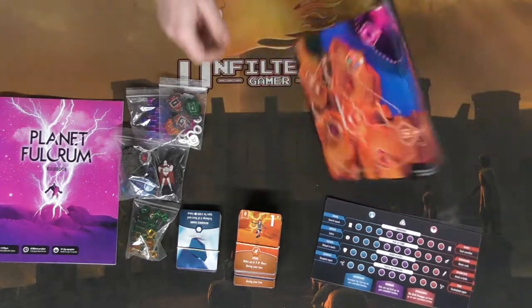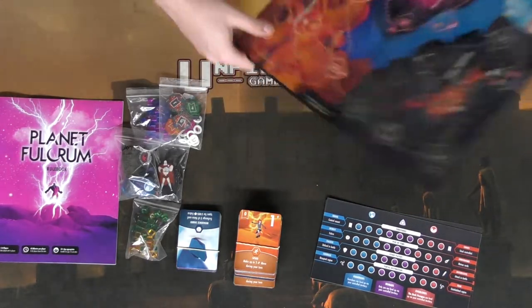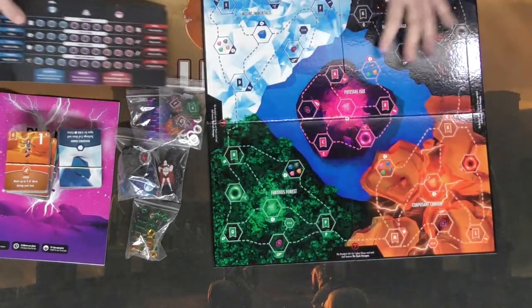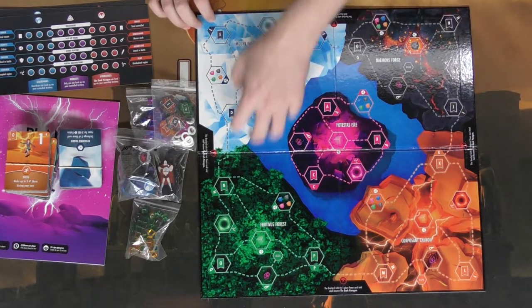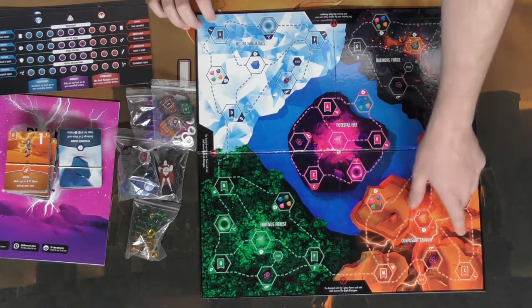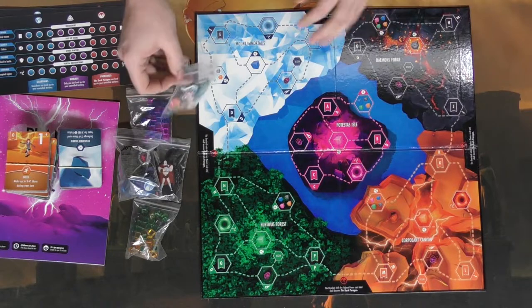This is the board for the game. Let's go ahead and open it up. These are the five areas of the game that you're trying to control, and each of these areas are going to have different tokens, which we'll talk about during the setup.